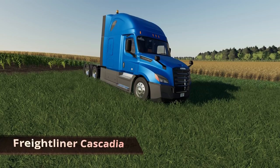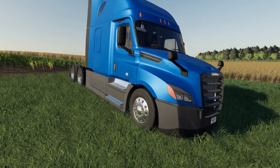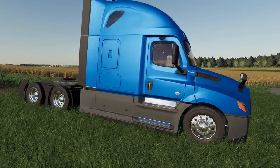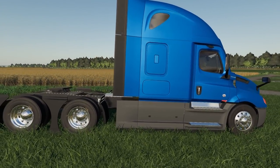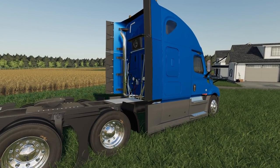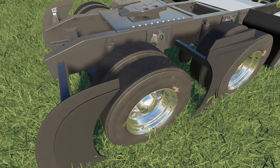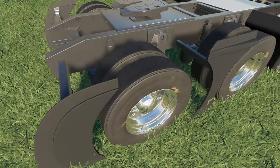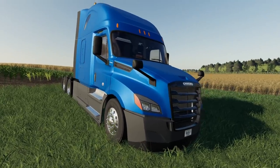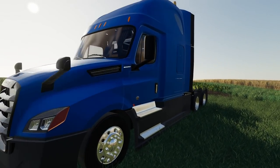Our first mod is the Freightliner Cascadia P4 by Whiskey Sierra Modding. It has an absolute ton of options and looks fantastic. One interesting omission though — there are no wheel options other than the bald rubber tires you get by default. Everything else can be changed out, and it's almost as much customization as American Truck Sim on this particular unit.